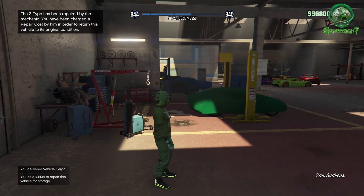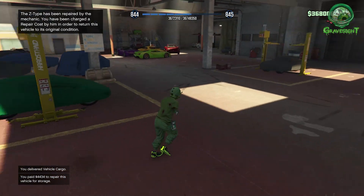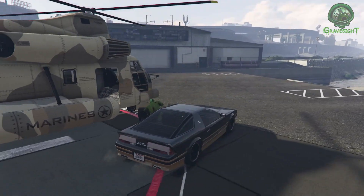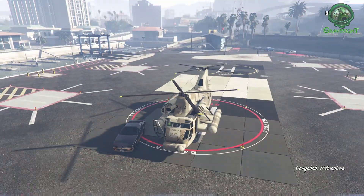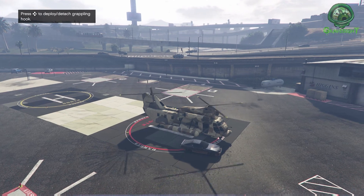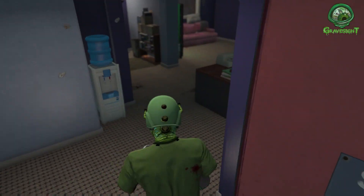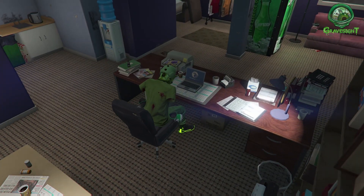Now at this point we've got ourselves some vehicles and we're ready to do some sell missions. But before we do that we need to get ourselves a Cargo Bob, so I've just called Pegasus to get this Cargo Bob. You could use the Cargo Bob to pick up the car, but in that particular area I couldn't — I had to use brute force and bullets to get in there to get the car. So we got the Cargo Bob, parked it outside, and now we're back in the office.